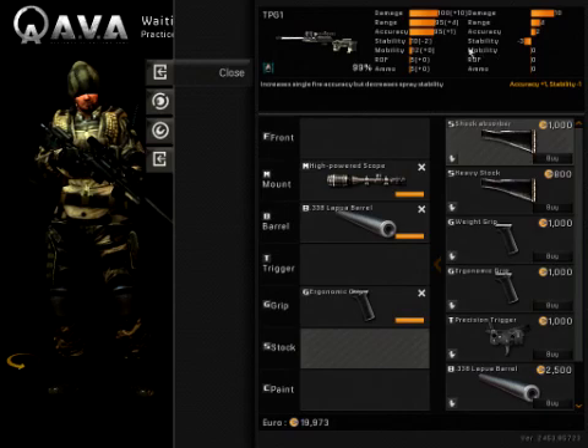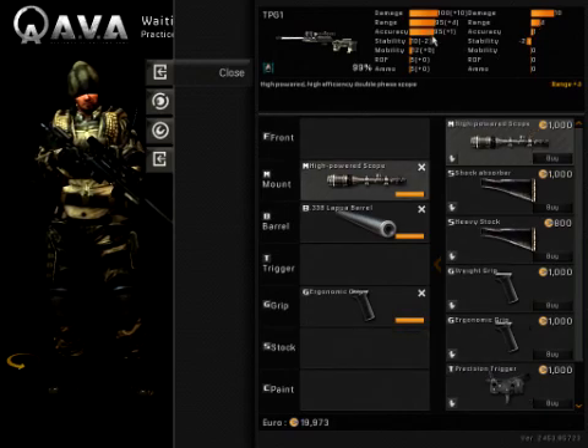Now, as you can see here, we have minus 2 stability, but we don't really care because this is a sniper rifle. You're not supposed to have a lot of stability on a bolt-action sniper rifle.